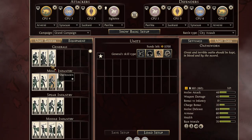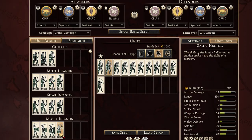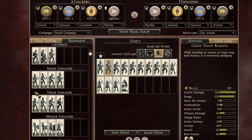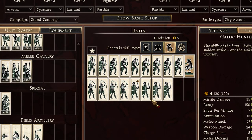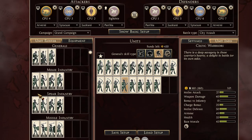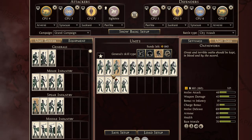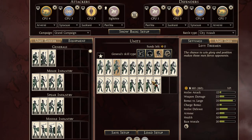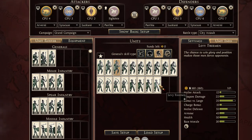Let's now go to Arverni. For Arverni on attack it's similar to Boii — get two Osworns and seven Chosen Swords. Also get four archers which have guerrilla deployment, one artillery piece, fill it up with Celtic Swords, and upgrade one of them. Alternatively, you could delete the artillery and get more Celtic Swords, or delete one Celtic and get two Levy Freemen. A third option is to delete all your low tiers, get one extra Osworn, and get four Levy Freemen — though I would prefer keeping all those low tiers.